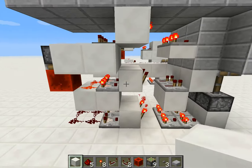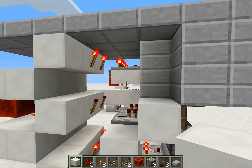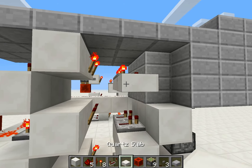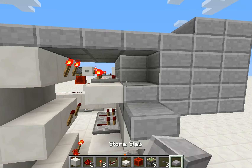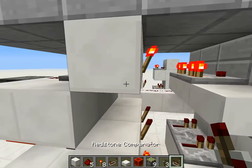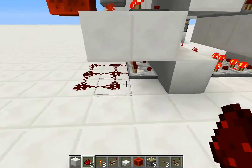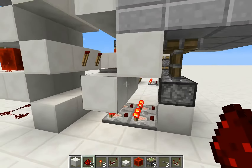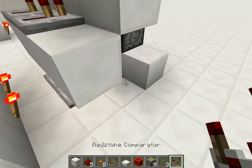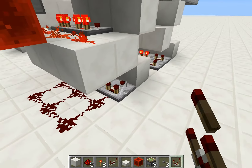If you want to know how to build it, I'll show you right here. It's simple — just stack it on like this once you've already got one. That could be a slab or a block either way. Start with the redstone dust: one up here and down here, two right there, and that should be it for the dust.